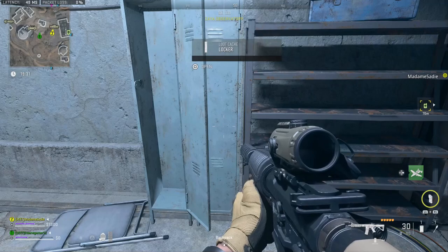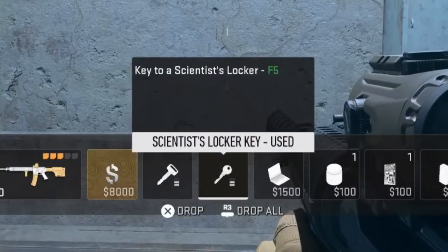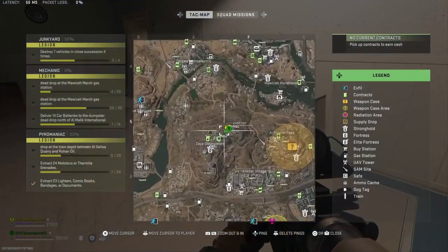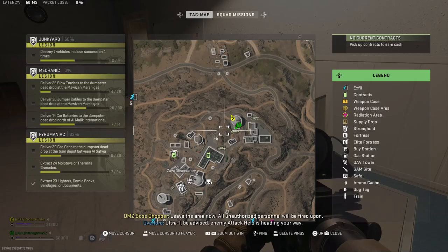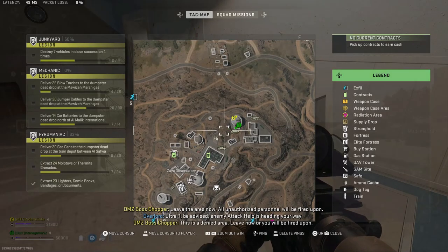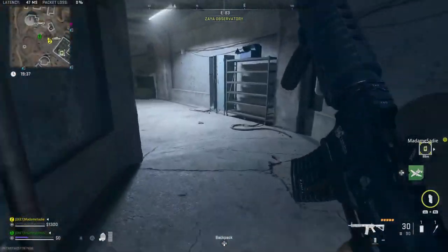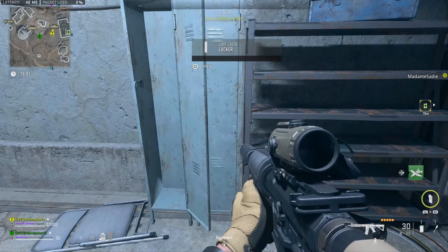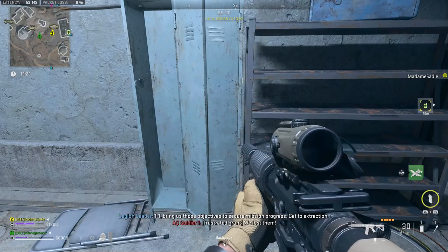The next locked key location is the Scientist Locker. The description says it's a key to a Scientist Locker in F5. You're looking for a single locker in Zaya Observatory. You need to go between the main building and the northernmost dome. Coming from the main building, go in this tunnel that takes you underground, then take a right at the bottom of the stairs and the Scientist Locker will be halfway down the hallway on your right. Open it up and you'll get $8,000 cash and some other very valuable loot like classified documents.